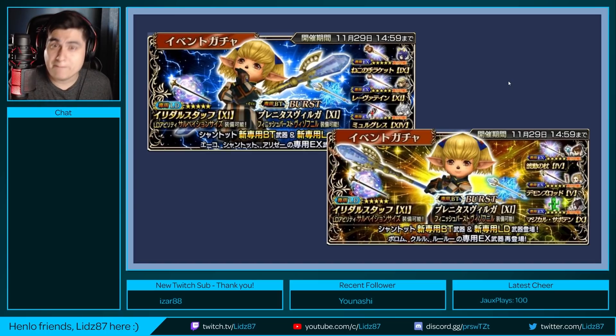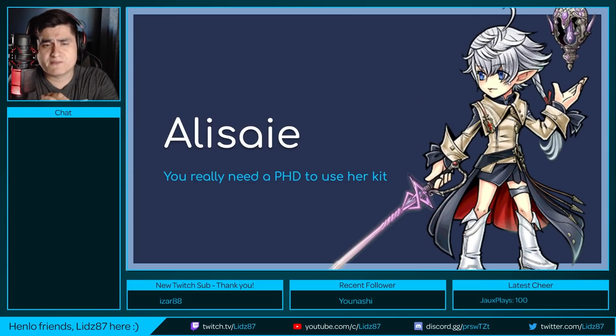There are going to be two banners. Both of them will have Shantoto's LD and burst weapons. We have Echo and Shantoto with the EX and LSA on one banner — I actually like that one. On the bottom right we have Porum, Kraal, and Lulu. You do have your options, and of course Shantoto's burst will be repeated on two other banners, which we'll talk about later.